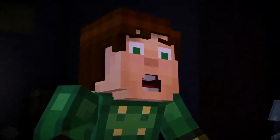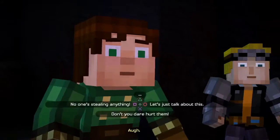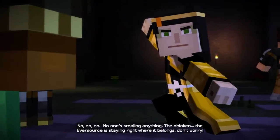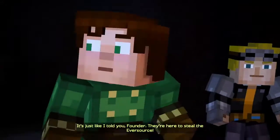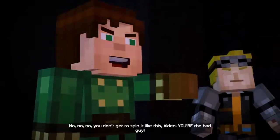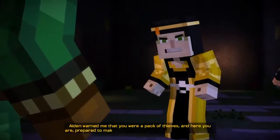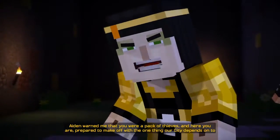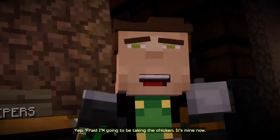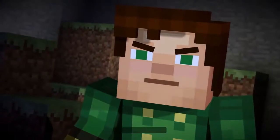Wait, what? I knew it. I knew you were here to steal from me. I wasn't stealing anything. No one's stealing anything. The chicken — the Eversource — is staying right here where it belongs. Don't worry. It's just like I told you, Founder. They're here to steal the Eversource. No, I'm not. Classic Order of the Stone. You don't believe that. No, no, no — you don't get to spin it like this, Aiden. You're the bad guy. You just expect me to believe a bunch of criminals? Aiden warned me that you are a pack of thieves, and here you are, prepared to make off with the one thing our city depends on to survive. When you put it like that, I don't feel bad — we're leaving the Eversource here. Creepers! Aiden, your thief. Aiden, don't do this. Somebody order eggs.